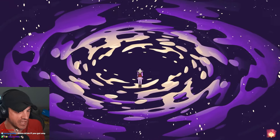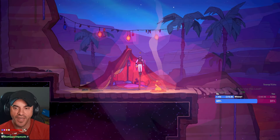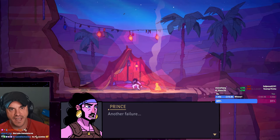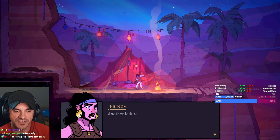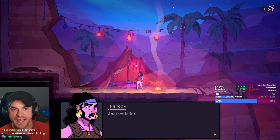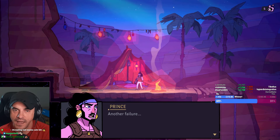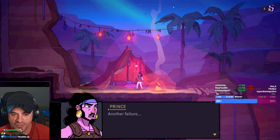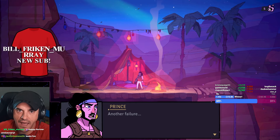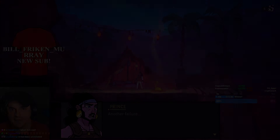Ladies and gentlemen, this is the Rogue Prince of Persia early access. Thoughts on it: it is Dead Cells adjacent, it's interesting, it's got more fluid motion. If you like the setting and miss a little Prince of Persia in your life, keep an eye on it. It's super early access - two biomes and one boss in this build. I'd give it a wait and see. This is a wait and see for me. I'll see you next time.